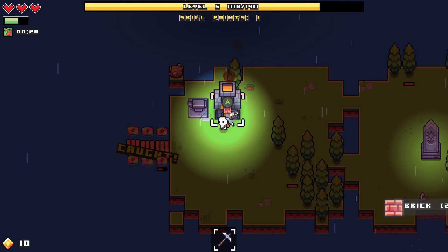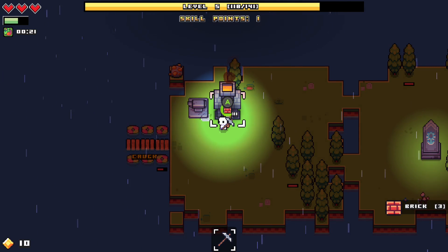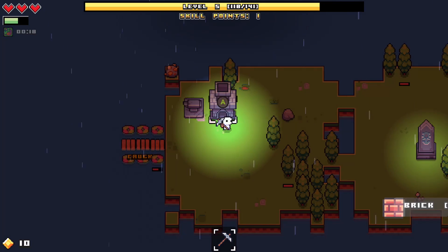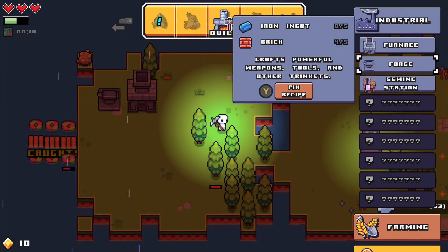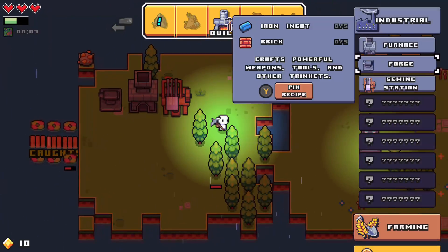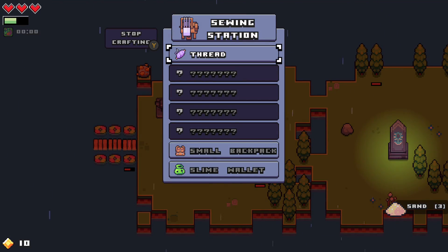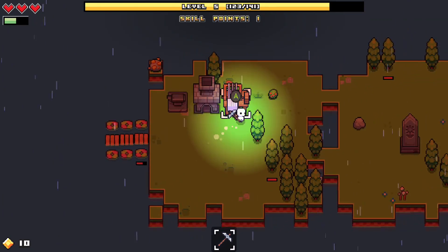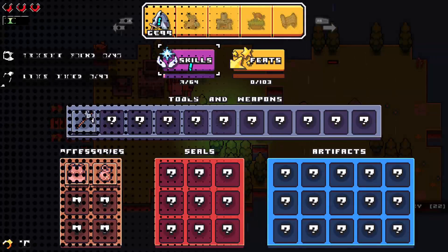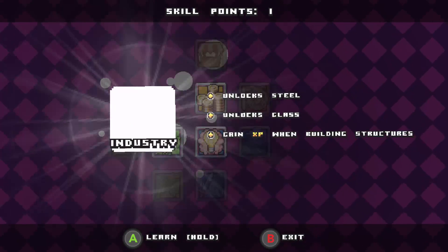We need some more brick over here, make some more brick — it's only four, right? I think we're really four. I'll grab the other base upgrade from Industrial: glass, steel, and XP when building structures. Alright, I didn't miss out on some experience there but okay. Glass is what? Sand and coal — sand and coal.